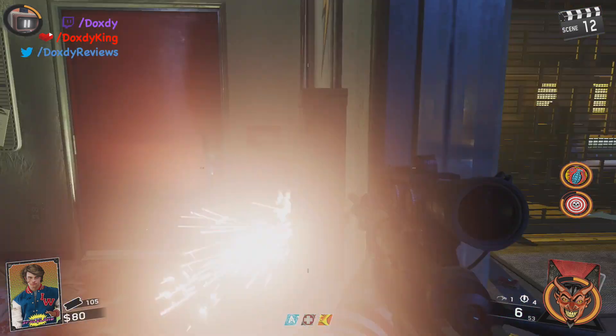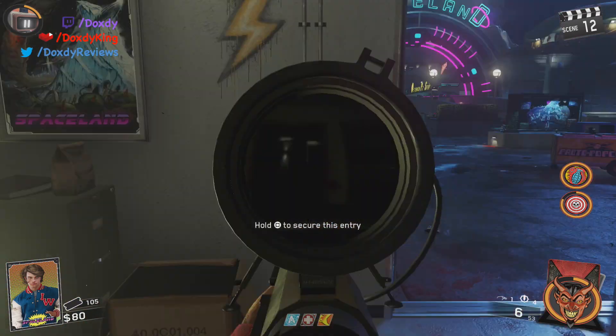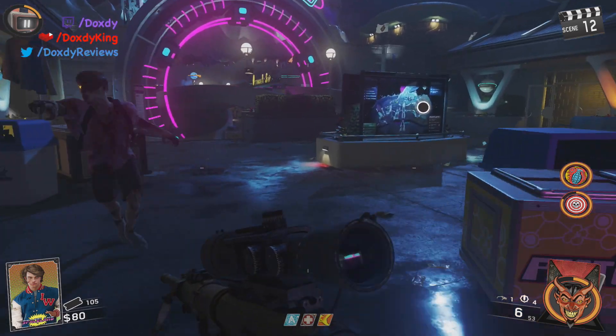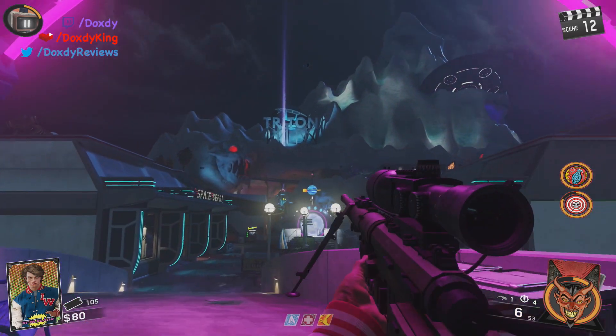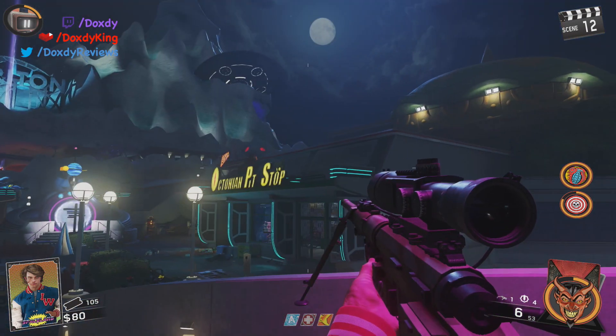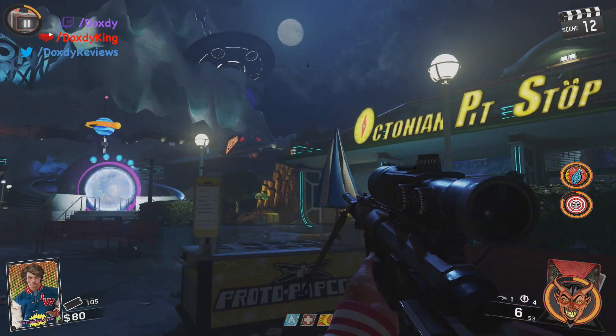What's up guys, DoxtaKing here today with some tutorials for Zombies in Spaceland for Infinite Warfare. There is the first power switch, and that is one of five. We also have four teleporters, one to accompany each of the four power switches.